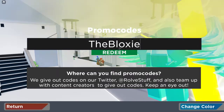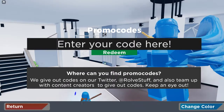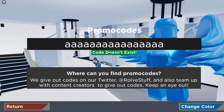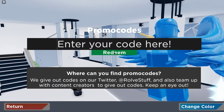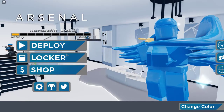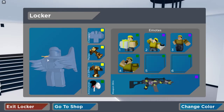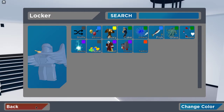The code is called 'loxies.' As you can see, I already got the code — it says the code ran out of copies, which means I already redeemed it. What you get is a skin. It looks a lot better in the actual game — it has a little sparkle to it. The melee and the kill effect are the exact same.